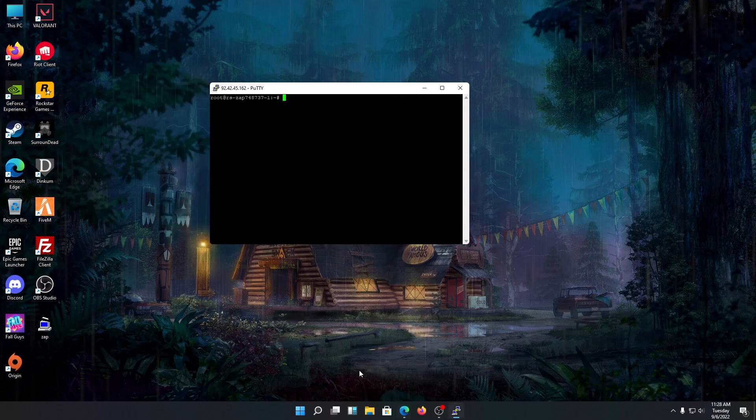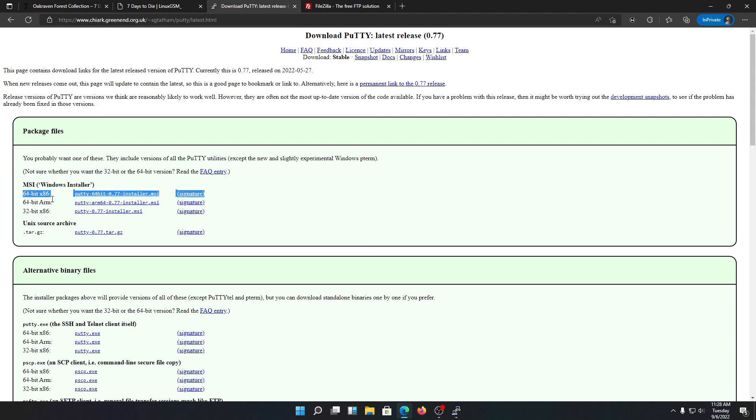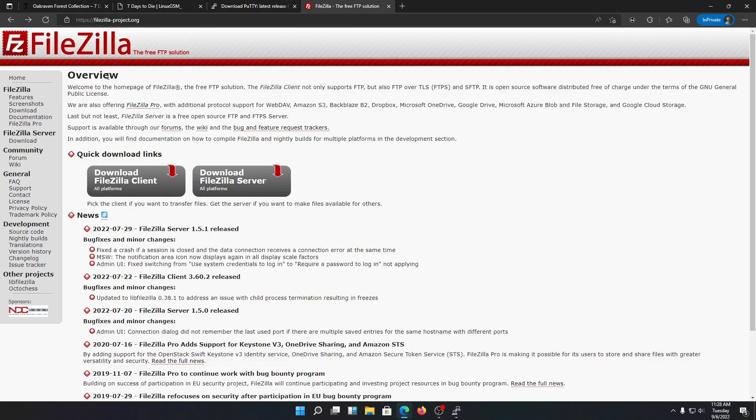First of all, you need to have PuTTY installed on your computer. You need to go into this link — I'll put this link in the description of this video. Click on download PuTTY and choose whatever system you have. Once it's downloaded and installed, you also need FileZilla. FileZilla will be needed if you want to upload mods on your server. If you don't want a modded server, you don't need to download FileZilla.